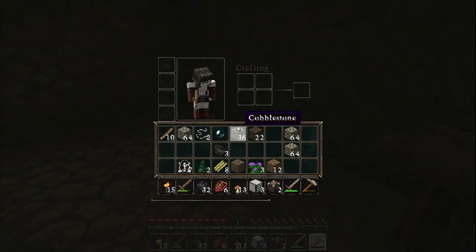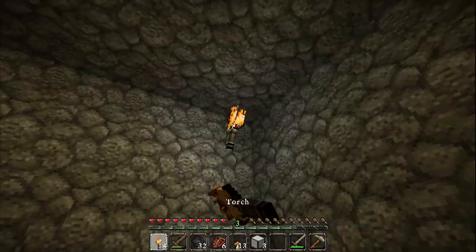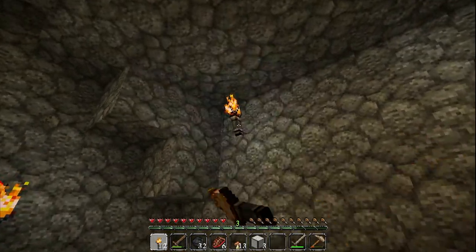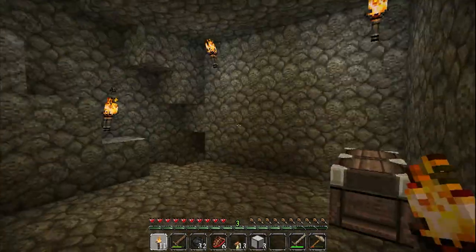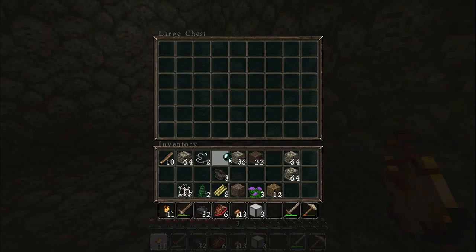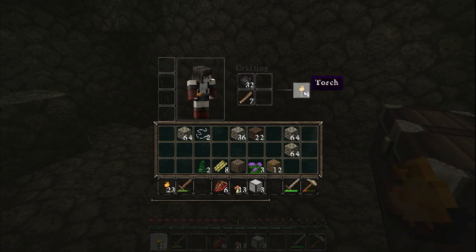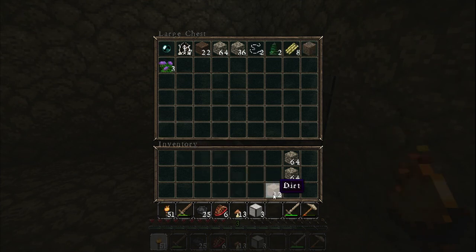Alright, so this is going to be good. Throw down my chest. Throw down some torches so I don't have any things spawning here. Throw that in there — litter, coal, charcoal. I still need to make more torches. Perfect. Make more — fifty-one. Store all this stuff in there.